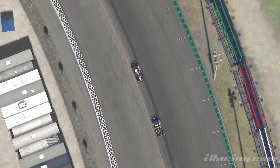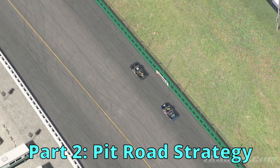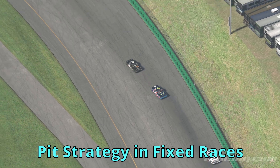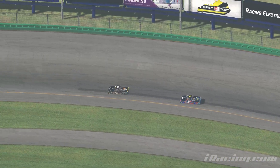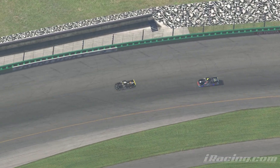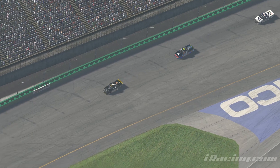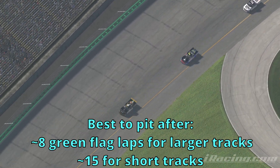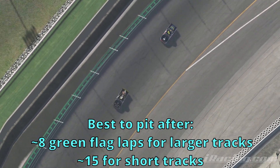Now that we've covered the entry, middle, and exit of pit road itself, let's talk about some strategy. First, let's talk about shorter fixed races, like C-Fixed for instance. When you get a caution in a fixed race, there are a lot of factors that go into the decision of whether to pit or not. At most intermediate and larger tracks, a good baseline number is about 7 or 8 laps of green flag racing for when you want to pit. At short tracks, it's closer to 15 laps.